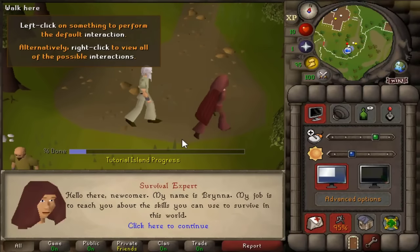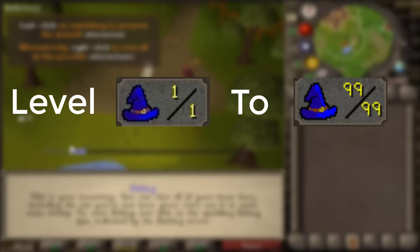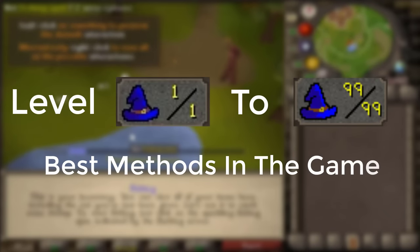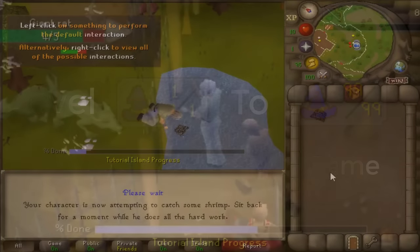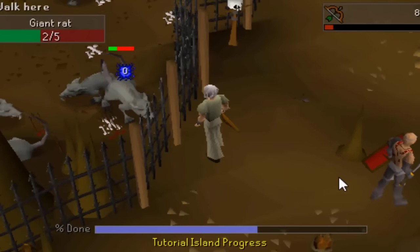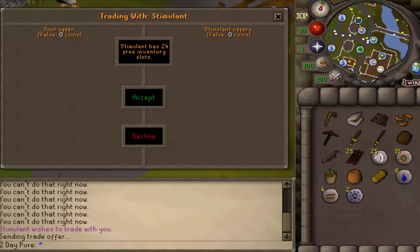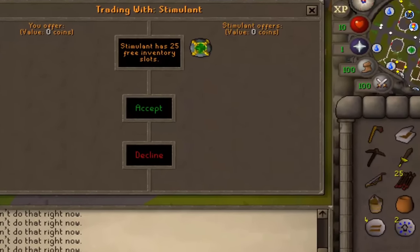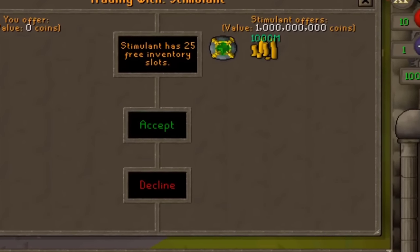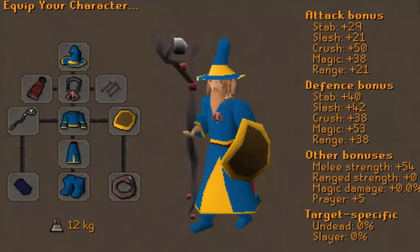I want to find out how long it would take to get from level 1 to 99 magic using the best methods in the game. And if we do it correctly and it's fast enough, are we able to get 99 magic in under 24 hours time? And better yet, potentially set the world record for the fastest 1 to 99 magic level on a 1 defense pure.